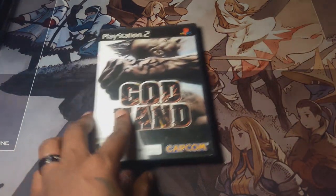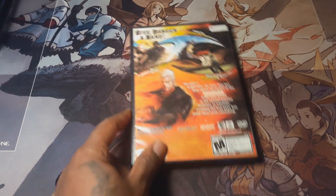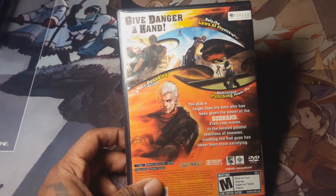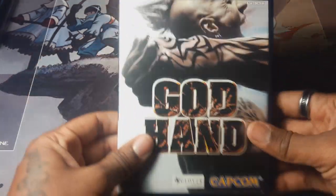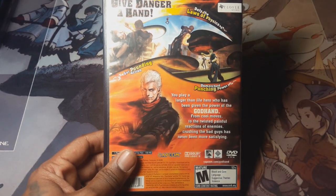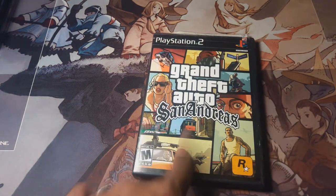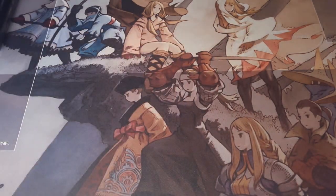Next is God Hand — made by Shinji Mikami's Clover Studios, the creator of Resident Evil 4. This game is really hard; if you plan on getting it, prepare to get your ass kicked. It's like a martial arts brawler with a Resident Evil 4 camera style. It's really good, but extremely hard. Next is Grand Theft Auto: San Andreas — I don't need to say much. This game is long as hell, it took me forever to beat and made me angry, but I loved it.